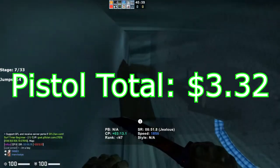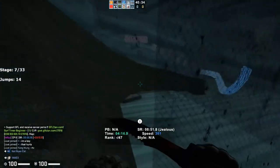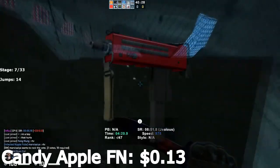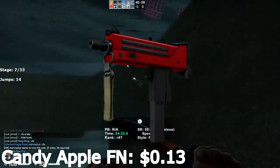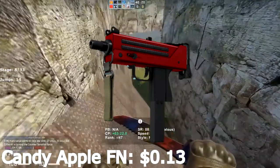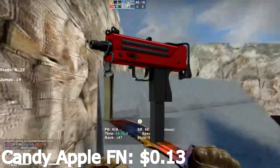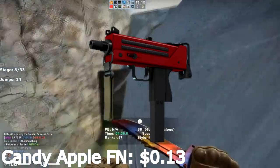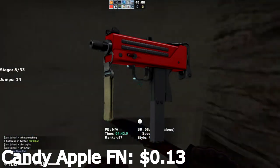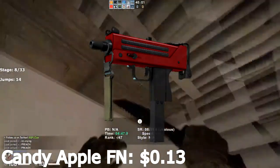So that's the pistol lineup, and next we'll move on to the SMGs. The first SMG is the MAC-10 Candy Apple Factory New — this is a $0.13 skin and is really old and a sort of beloved skin in the community. The Candy Apple skins are very good-looking for a very low price. It's not going to be the best investment you can make, but it is one of the only red skins you can actually get this cheap. So MAC-10 Candy Apple Factory New at $0.13 — very cheap and very good to hold on to.